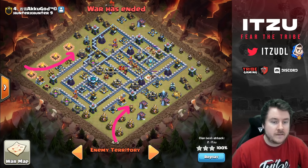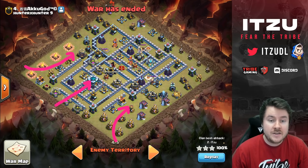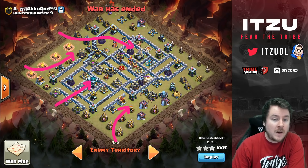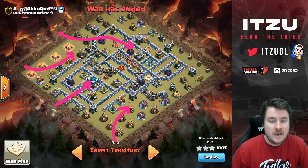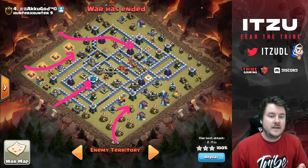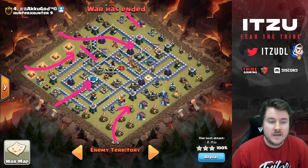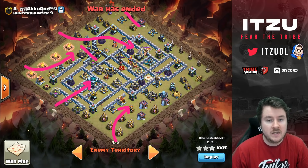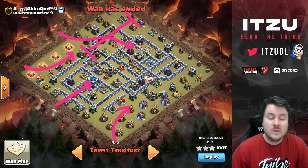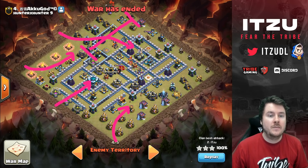The first idea came from Nick: use your heroes on both sides, split them up, push Dragons into this part of the base with only one rage, then use bats and five freezes for the back end. That sounded pretty good. The only thing I personally didn't like was that the bats would be really spread out — having to cover from this part all the way to this part. Five freezes might not be enough for that wide of a pathing.